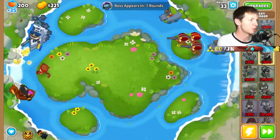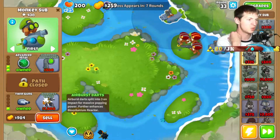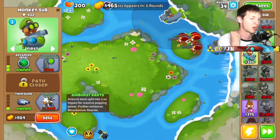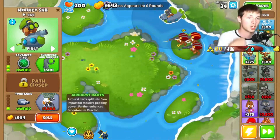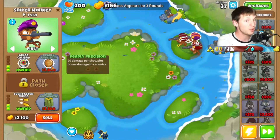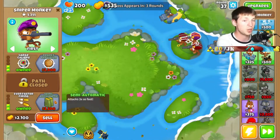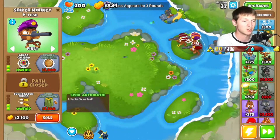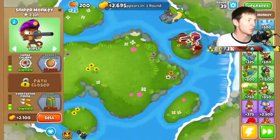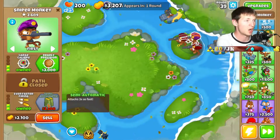I'll get grape shot next and try to get airburst — airburst splits into three on impact for massive popping power, further enhancing with a bloontonium reactor if you have one. We don't have a lot of money, so if we beat the boss I'll put down a banana farm immediately. The boss also appears quicker this time — it's like 15 waves instead of 20. I totally forgot about camo protection before the boss.